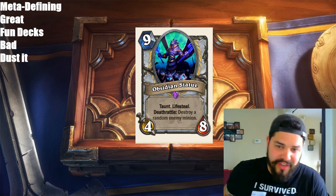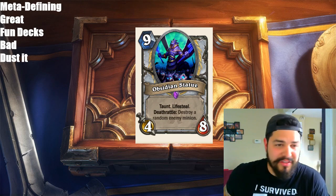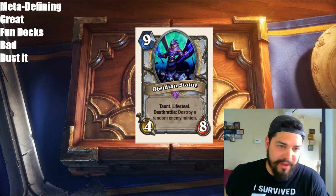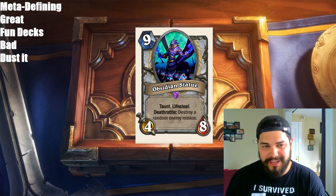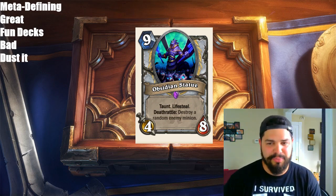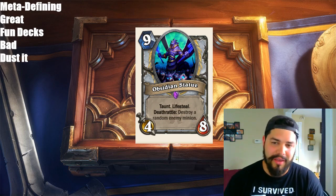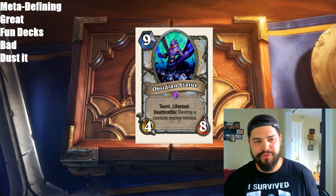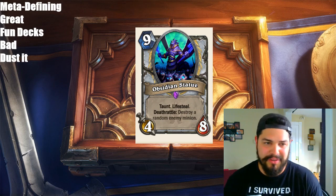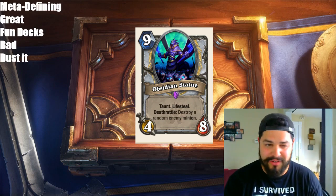We have Obsidian Statue — a 9-mana 4/8 Priest card with Taunt, Lifesteal, and a Deathrattle of destroying a random enemy minion. This card is phenomenal. It has great stats, high health, 4 attack. Basically look at Primordial Drake — Primordial Drake is seen a lot. The problem with this card, as I said with the Rogue Death Knight, it's at 9 mana, which makes it a little clunkier. But it is Priest, so it isn't too bad. Taunt Lifesteal means whatever they run into it, you're going to get 4 health each time it's hit. Then it can destroy a random enemy minion. They're going to be making efficient trades, so it isn't always going to choose the best minion. But there is a chance it kills off their biggest threat. Card is great — don't believe it's meta-defining just because of that clunky 9 mana.